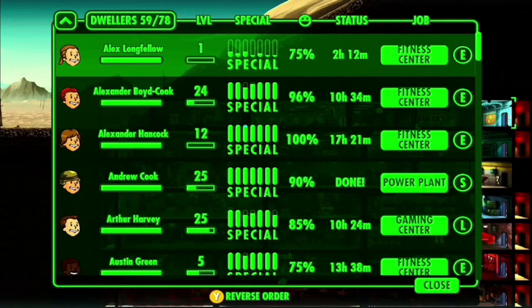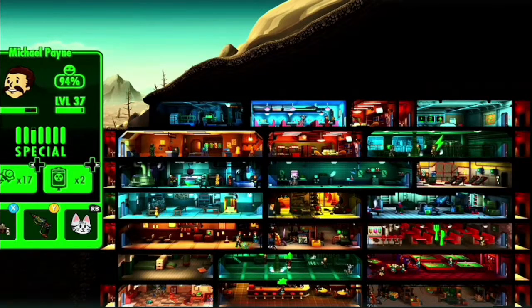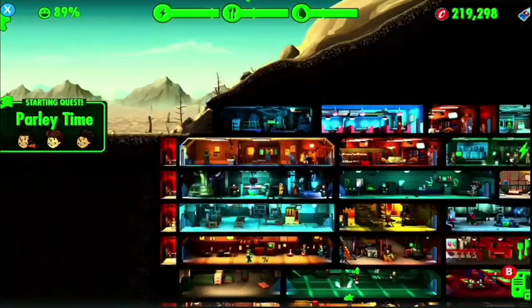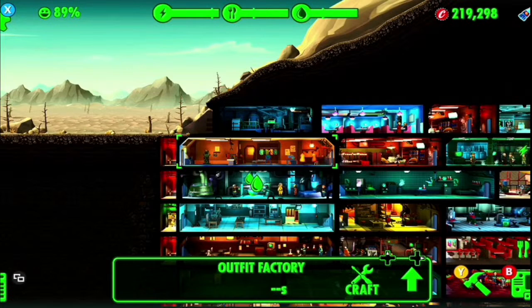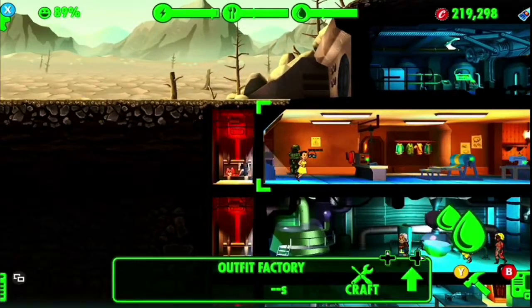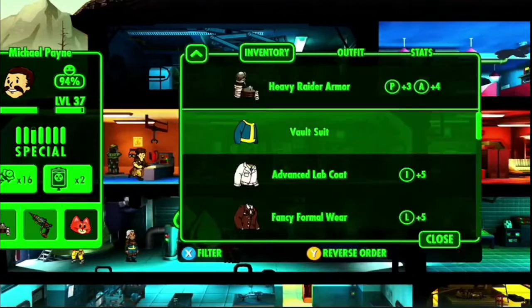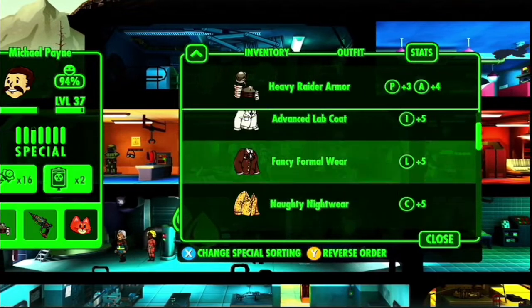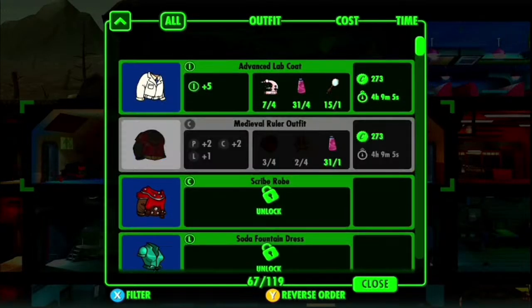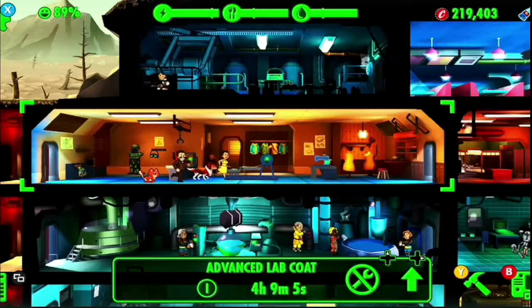That means we've got two people who are not currently working. Michael, what have you got? Wasteland caps. Let's give you Saffron. And that's the clothing thing there — the outfit factory. And then who else? Rose. Let's give you crafting cost. I don't think you'd be wearing heavy raider armor. Give you the fancy formal wear. You guys, I would love it if you would make... it's been a little while. Advanced lab coat. You do that and then we'll have that for next time.